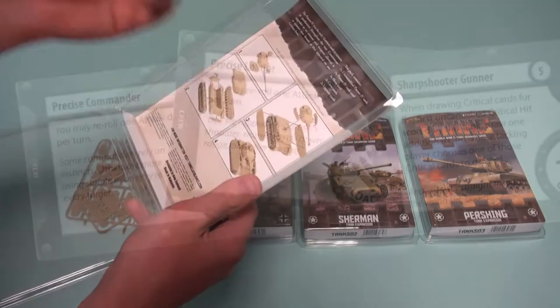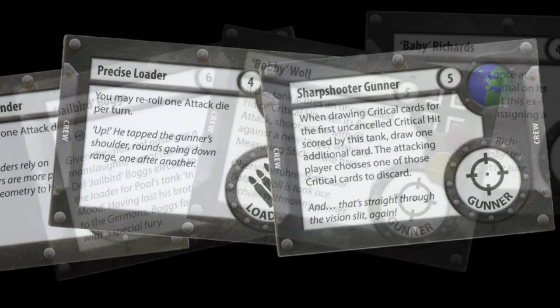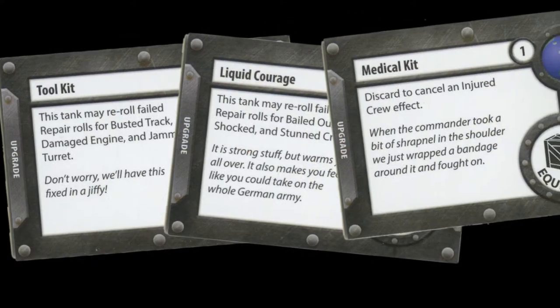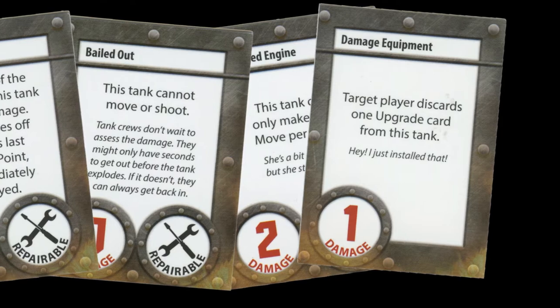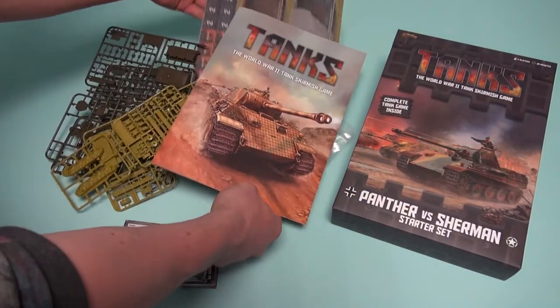Other essential cards included are the crew cards, hero crew, upgrade cards and damage cards. These help to either enhance the abilities of your basic tank or keep a record of what has happened when your tank takes a critical hit.